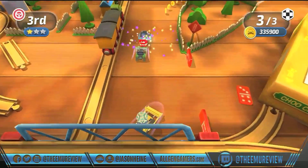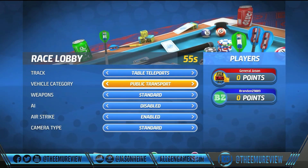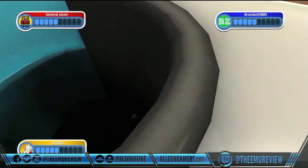Micro Machines has always been known for its variety of vehicles, and Toy Box Turbos definitely does not disappoint. You can choose everything from school buses to diggers and cranes, from street and race cars to off-roaders, and even futuristic moon buggies.